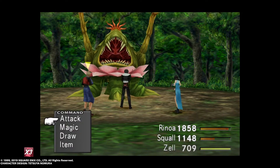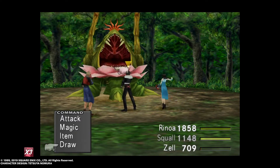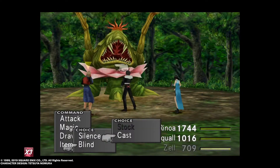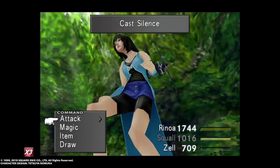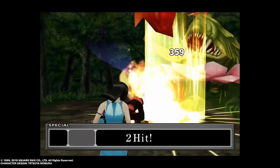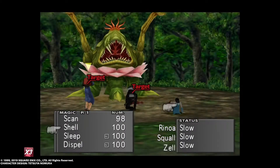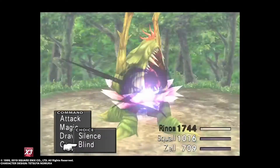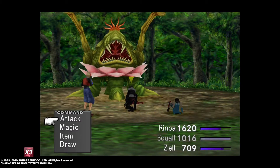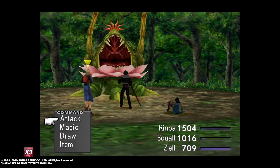We want to fight quite a few of these enemies and take their magics. We've got blind and silence here. There are different types of enemies, and what we're going to do is fight in this one forest until we're about level 35, so that will get us the dragon skins off the anacondas. But first we need to get some decent magic and card mod quite a few things so we can get HP and all that sort of stuff.